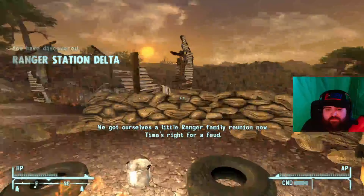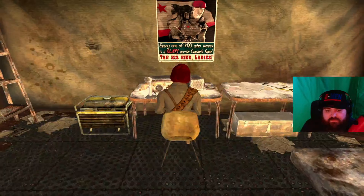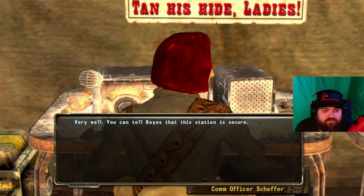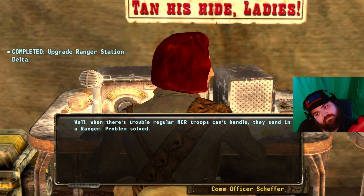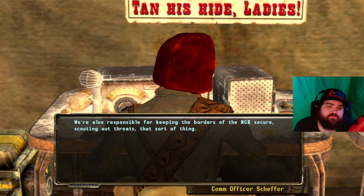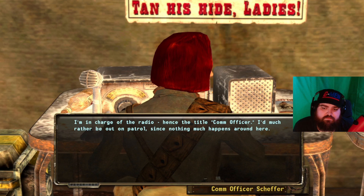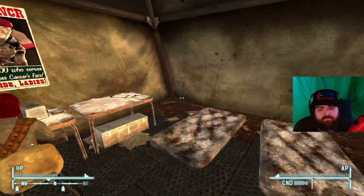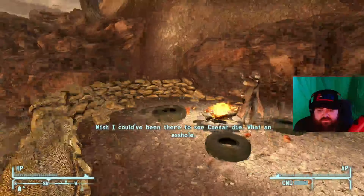We got ourselves a little ranger family reunion. 'I'm not supposed to let civilians just walk around this place — there better be a good reason for you being here.' 'Very well, you can tell Reyes that this station is secure.' 'When there's trouble regular NCR troops can't handle, they send in a ranger. We're also responsible for keeping the borders of the NCR secure, scouting out threats, that sort of thing. I'm in charge of the radio, hence the title Com Officer. I'd much rather be out on patrol since nothing much happens around here.'